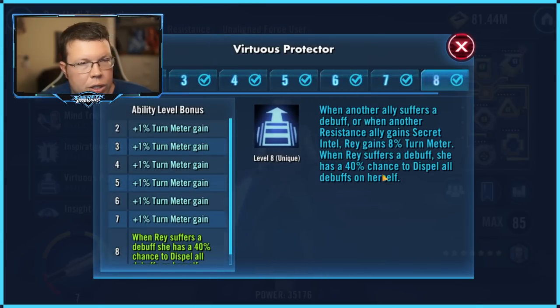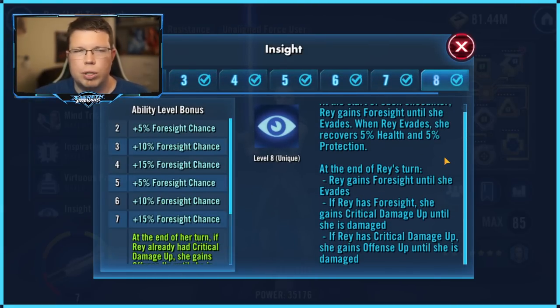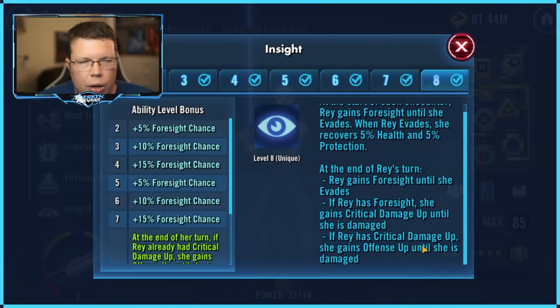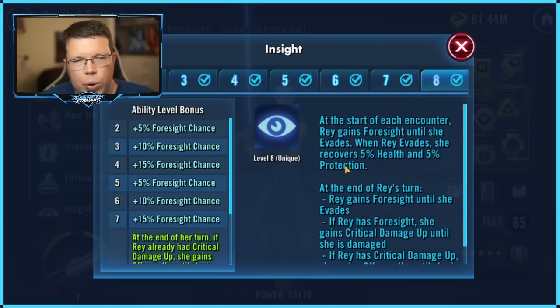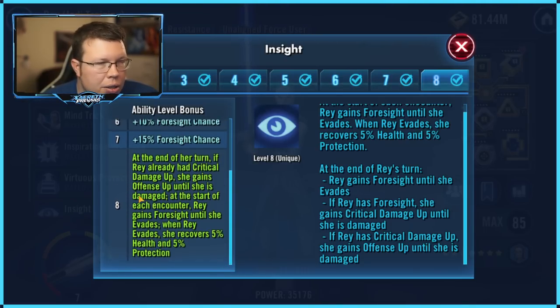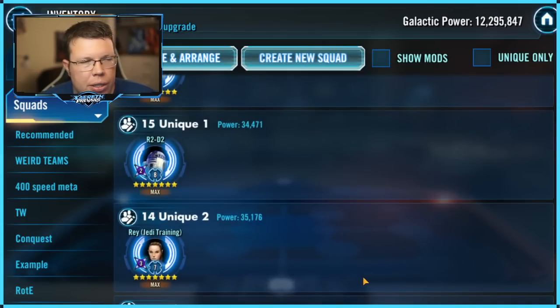Jedi Training Rey's Unique 2 — Virtuous Protector. For a long time I thought her damage was based on hitting hard, but the fact is she doesn't hit hard — she does a lot of damage because of how much turn meter she gets, how well she can manipulate turns, stop people from taking turns, and then do a lot of Exposed damage. That's the strength of her team. So an entire Zeta based around Crit Damage up and Offense up is kind of nice to boost her own damage, but I originally thought it was a lot stronger than it is. Apply it if you're going to be using her a ton — extra damage is great — but her other two Zetas are a lot stronger.